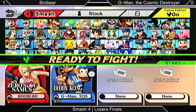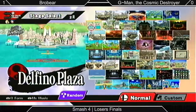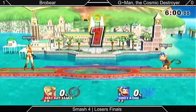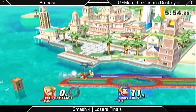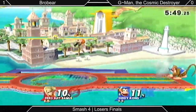G-Man's being risky taking ZSS to Delfino, although this is a very good stage for both of them. It basically comes down to whoever grabs the other during one of the transitions where the blast zones shrink massively. Diddy has a much easier time landing the grab, so I think they agree with this choice.